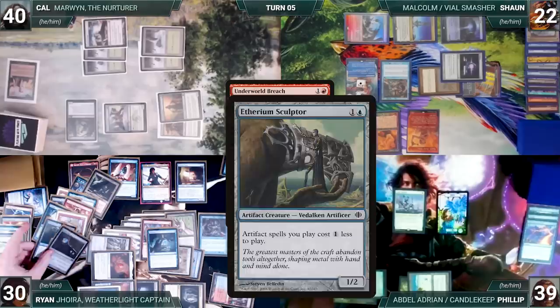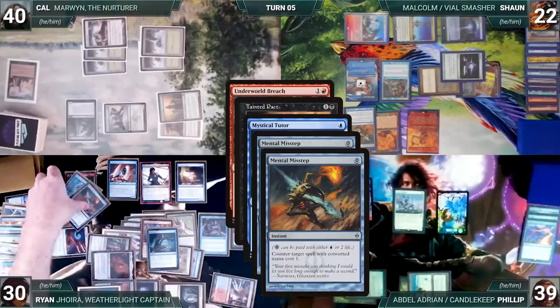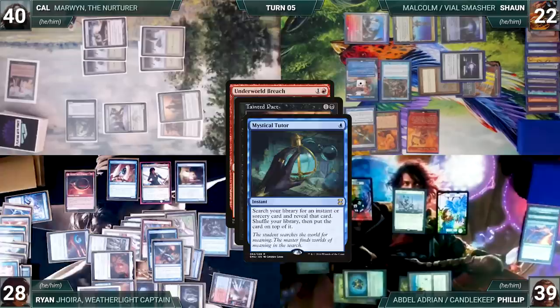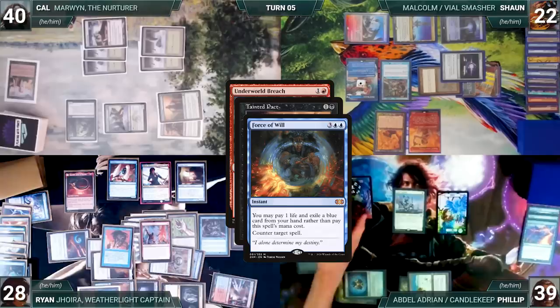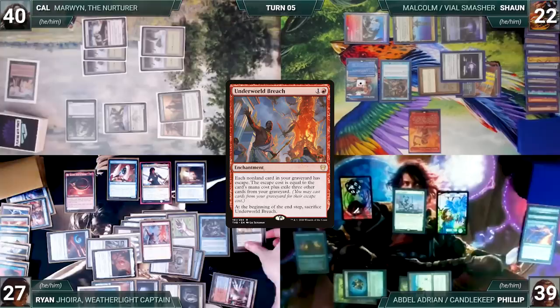He activates Harnfell again, discarding Paradoxical Outcome, exiling Cloud Key and Ethersworn Sculptor. Running out of cards, Ryan gives it one more shot — activating Harnfell, discarding Transmute Artifact, exiling Hurkyl's Recall and Mental Misstep. Finally finding what he wanted, Ryan pays two life to cast Mental Misstep from exile, targeting Sean's Misstep. Sean draws two and unfortunately has no other responses. Misstep counters Misstep, and Mystical Tutor resolves. Ryan fetches up Force of Will onto the top of his library. He activates Harnfell, discarding Displacer Kitten, exiling Force of Will and Dockside Extortionist. He casts Force of Will from exile, exiling the last card in his hand and paying a life. Sean draws two cards and has no other answers.